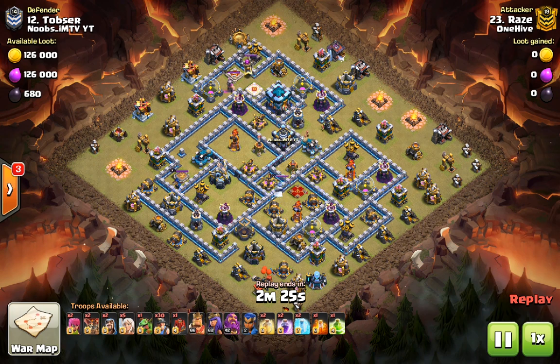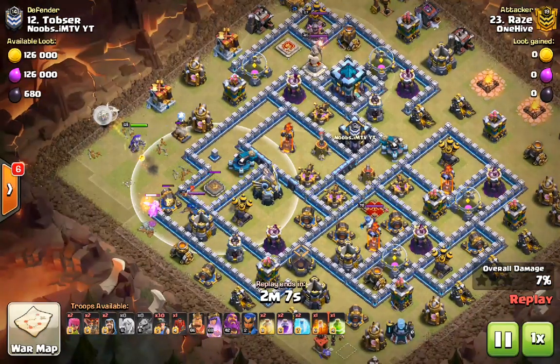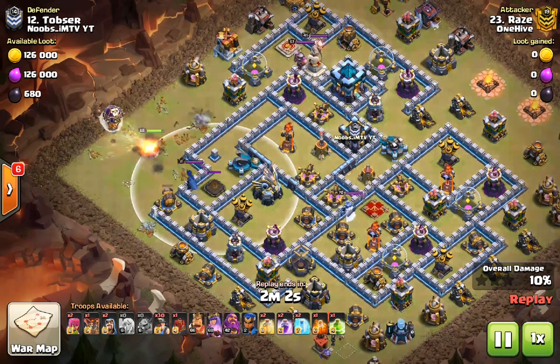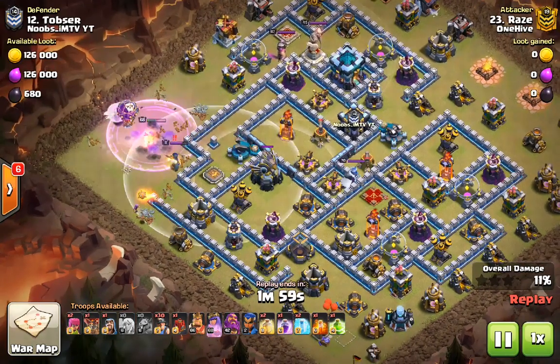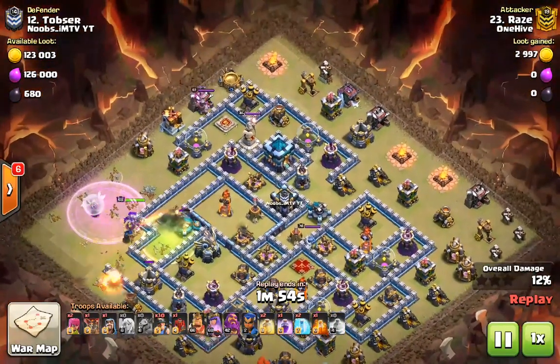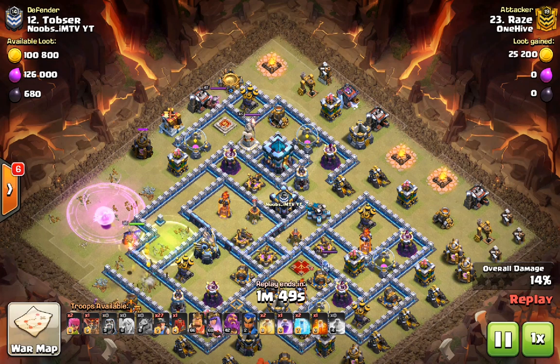It's the same army: two rage spells, two freeze spells, a jump spell, and two heal spells. Then we have the queen charge and 30 miners plus funnel troops. We place the queen at nine o'clock and she's going to be funneled into this area with the new defense and the royal champion. That's where we're going to be placing the jump spell in order to access the eagle and the inferno tower.